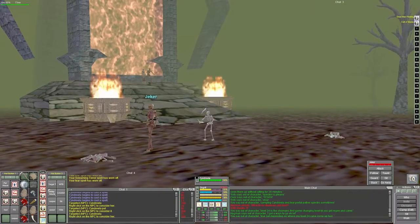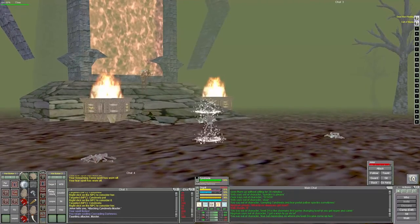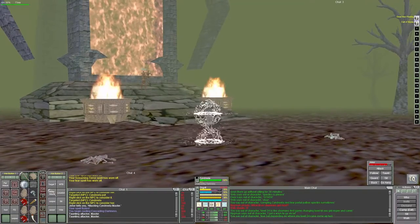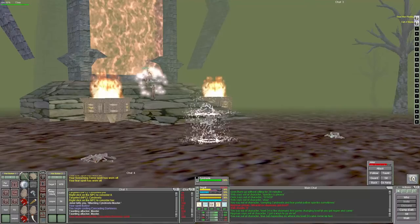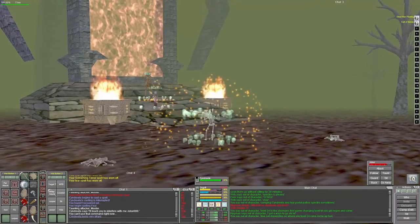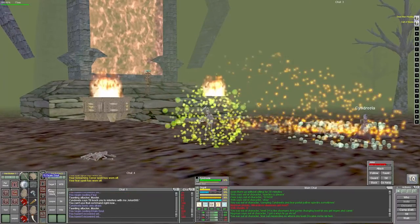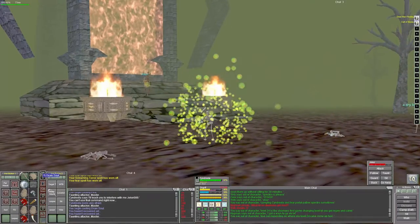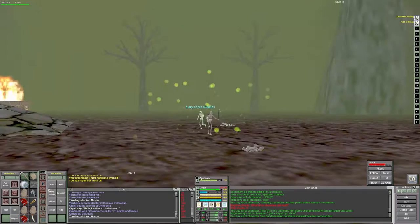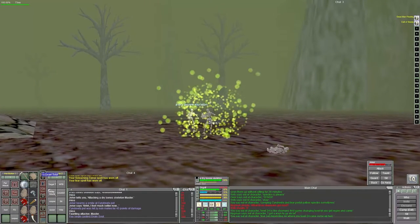A lot of times we were having problems where it was going well and then one of the - I think they're called dry bone skeletons - they would just come up and slap me in the face, catch me on fire. Then I'd have to try to get my pet on that mob just so they'd stop attacking me, because for some reason I didn't have root loaded for that specific round. I was switching out spells here and there just trying to get things to work.